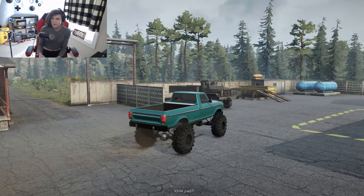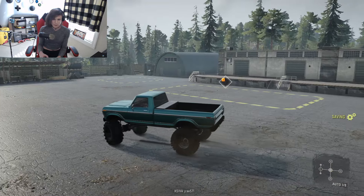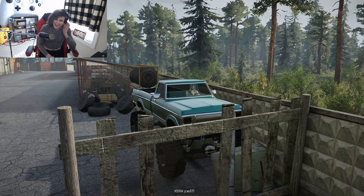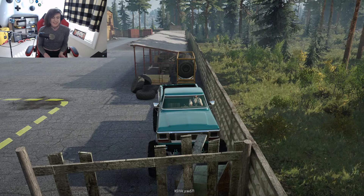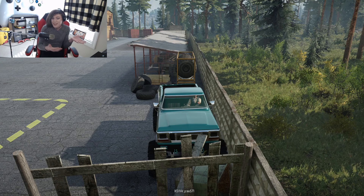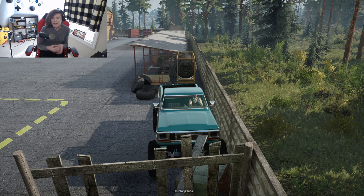I'm going to do what I'm best at in SnowRunner and go ahead and make this thing flip real quick. I love how when I actually try to demonstrate a rollover, I either cannot get the truck to roll over, or I get it into a pretty wild rollover and then it just ends up landing back on its wheels. Whenever I don't want a rollover, that's when I end up dropping it on its side or on its lid.